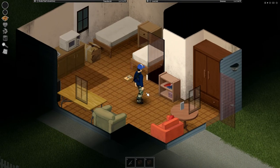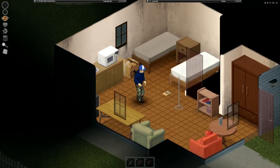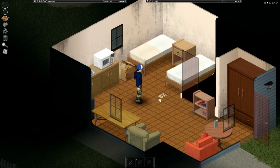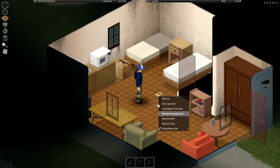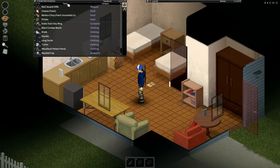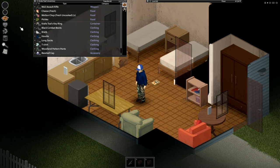Now you just need to wait for that thing to catch something. It will show that there's no bait anymore and it's activated. And you can right click — check bait, check trap — sorry. And that's basically all you need about mousetraps.